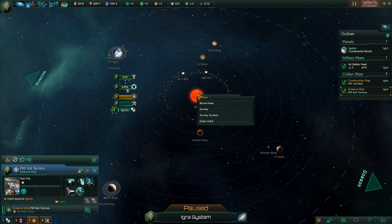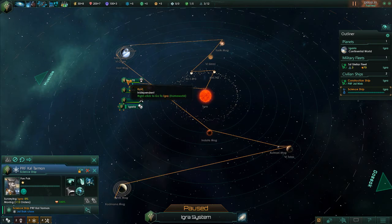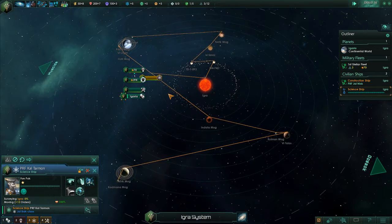What you want to do is right-click on the Sun and you'll get four options: you can move to the Sun, survey just the Sun, survey the system, or enter the orbit. We actually want to survey the whole system. As you can see, it basically just plotted a course to explore each and every moon and planet in the system. We'll go ahead and hit play to get this going.